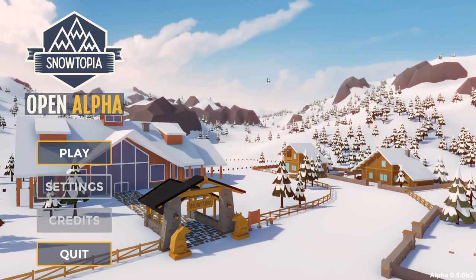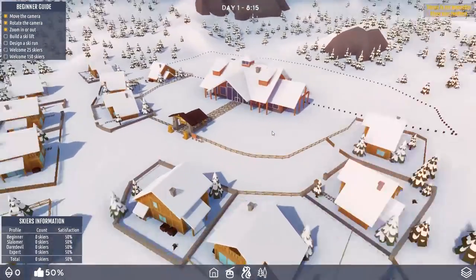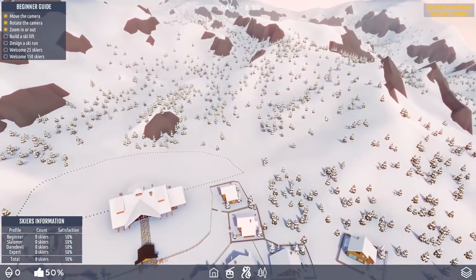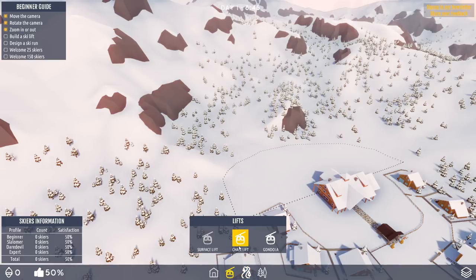The whole idea here is we are in charge of building a ski resort — all kinds of ski slopes. There's not a whole lot to the game just yet; it's kind of a sandbox at the moment. We have our little ski village down here. We're going to build ski slopes up on the mountain, and folks will come. We have to please everyone from beginners all the way up to daredevils. We can't do a whole lot yet with the other options, but for now we can build ski slopes.